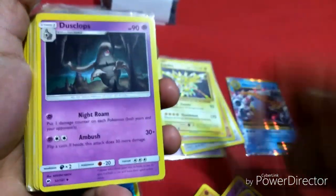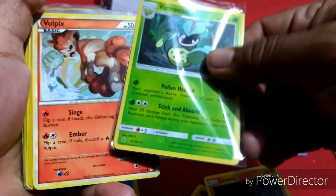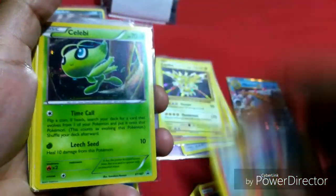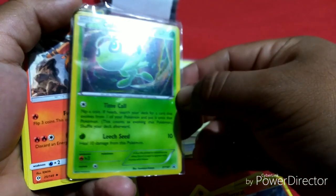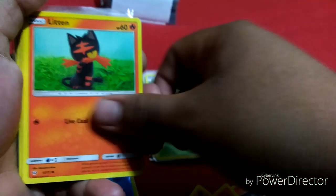Rare. Duskull, Trubbish, Higgins, Hunter, Sandshrew, Jynx. Duskull, Litwick, Victreebel, rare. Vulpix, Torracat.